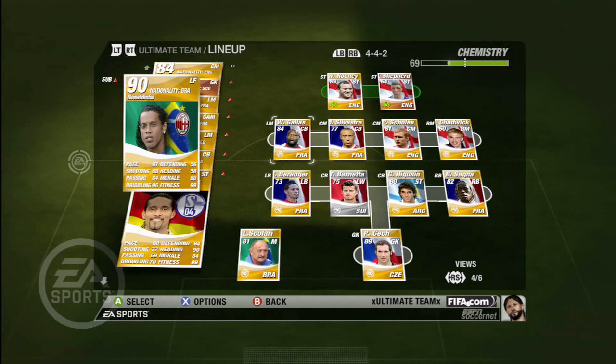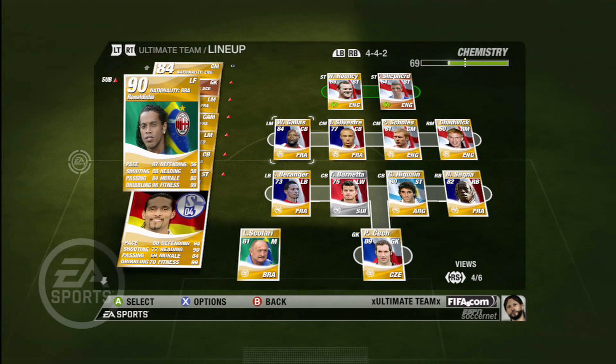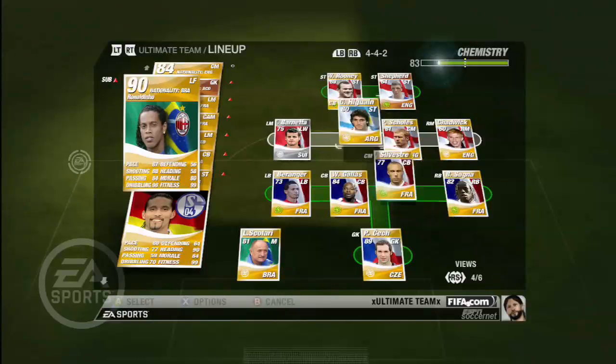The other way to improve your team chemistry is by finding players of the same nationality. If you're able to find players of the same nationality and play them in the same area of the field, you'll improve your team chemistry. For example, fill your defense with all French players and you'll receive a bonus.